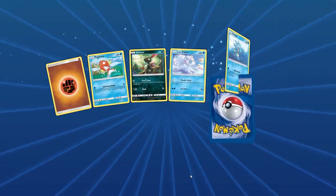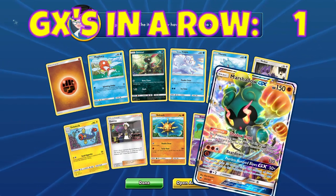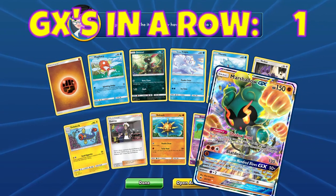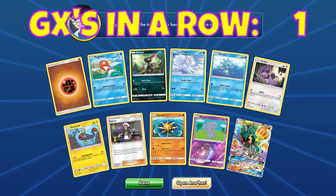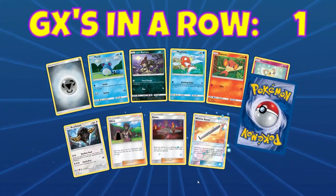Three EXs in a row, then two Charizard EXs in a row, two secret rares in one pack — and then a Marshadow GX. This opening just keeps getting better! I can't even remember what I was talking about before — here's some of my pulls.